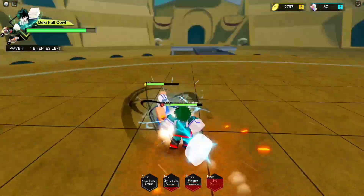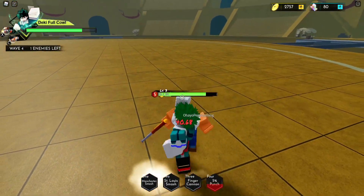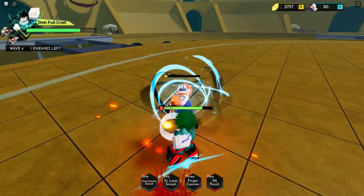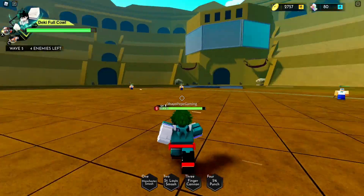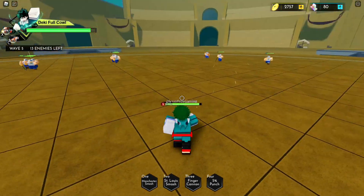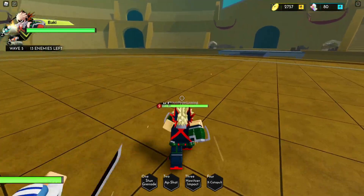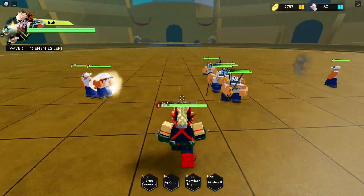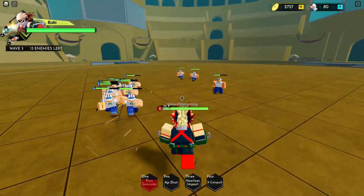The animations on these guys are honestly really, really good. Let's check out Bakugo real quick before we end up dying. This is the Stun Grenade, and as you can see, that's going to have a pretty nice AOE.